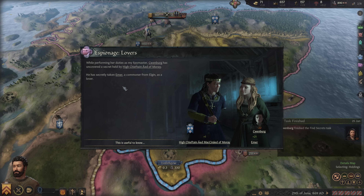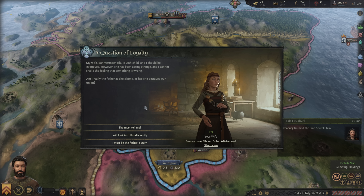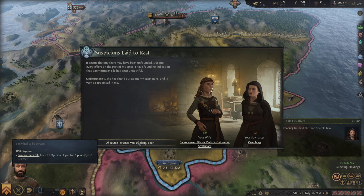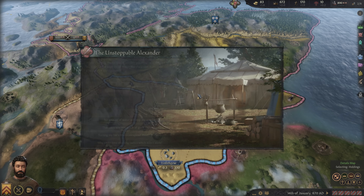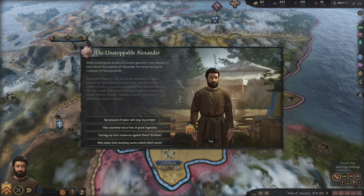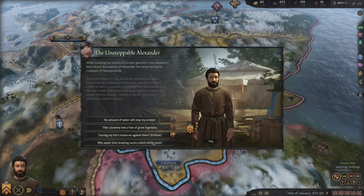We've discovered that the High Chieftain of Moray has secretly taken a lover — useful to know. My wife is with child and I should be overjoyed; however, she's been acting strange and I cannot shake the feeling something is wrong. We'll look into it discreetly. Suspicions are laid to rest — the child is mine. Let's hope 20 years from now we don't find out otherwise. While studying the tactics of ancient generals, I was amazed to learn about Alexander the Great during his conquest of Mesopotamia. No amount of water will stop my armies. I like that.